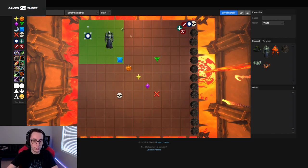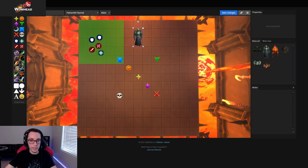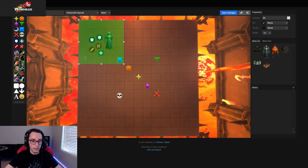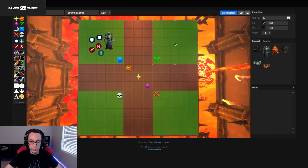In phase two you start with the boss, get ads, kill them, then pull the boss to a safe area. The safe area will actually change and you will use all four corners depending on which ball set you get.